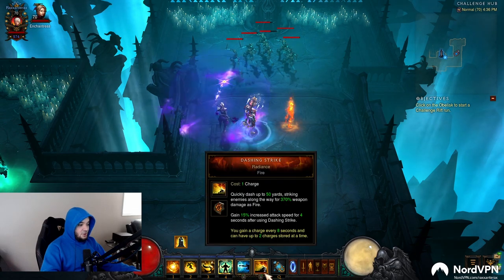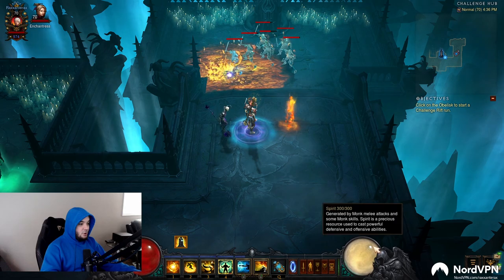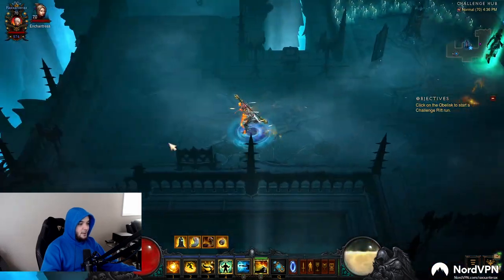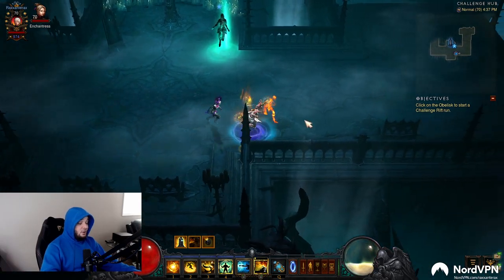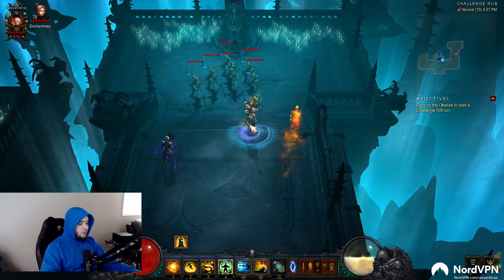So when you dash, if you've got spirit, instead of using your charge, it's going to spend 75 spirit. So if I have spirit, I can dash multiple times and I haven't lost any of my dashes. So that is an option available for you there.